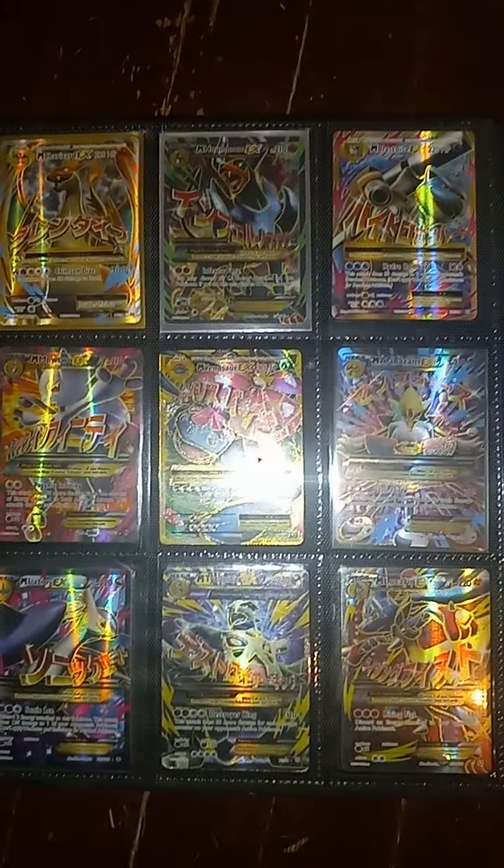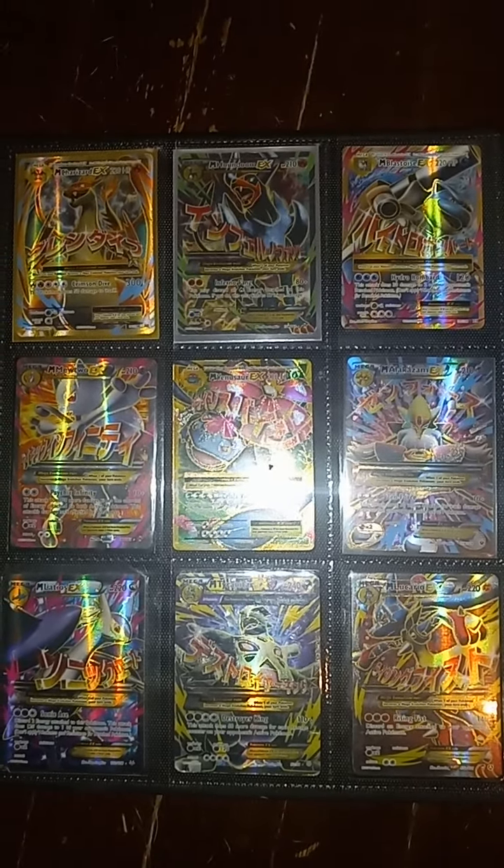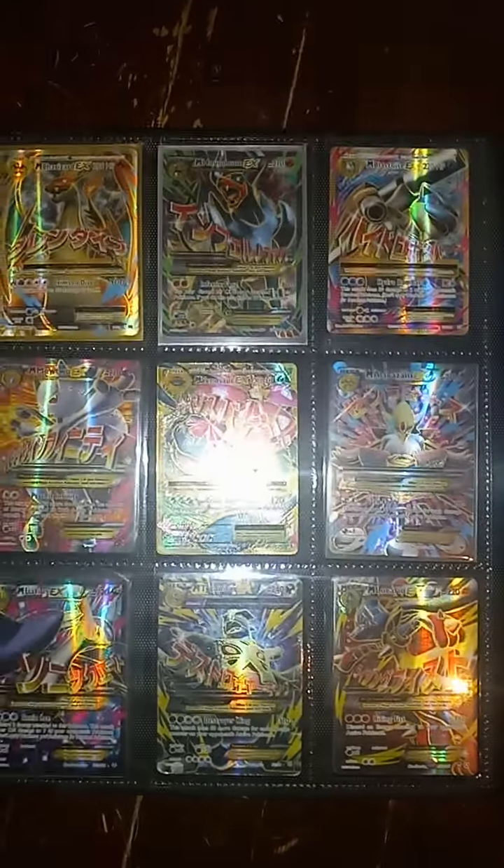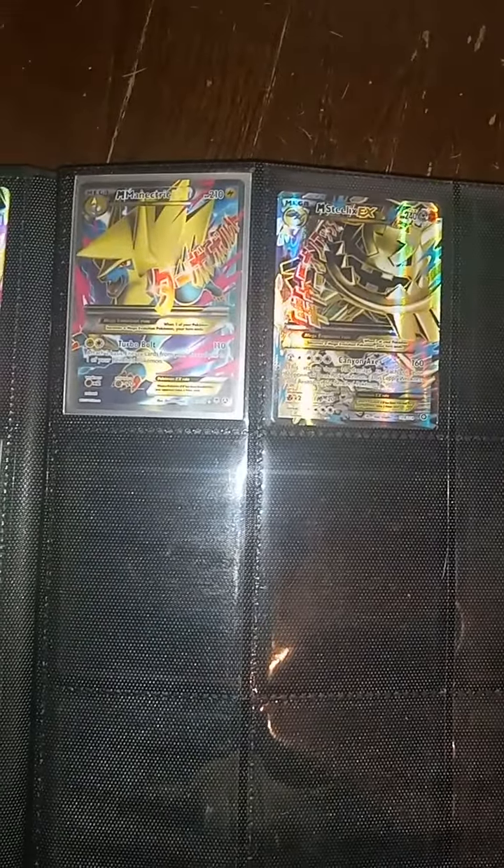As you'll notice, we've got a lot of the Mega. I think what's really cool about these cards is in Japan, they actually have an English swirl coming out of it. The words that are in Japanese on the English card are swapped. And so on the Japanese cards, it's all English. I think that was a pretty cool little concept right there.